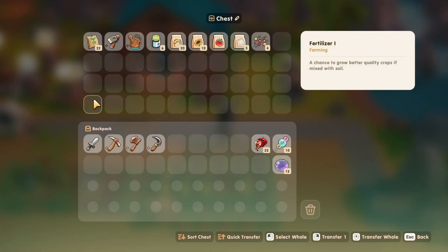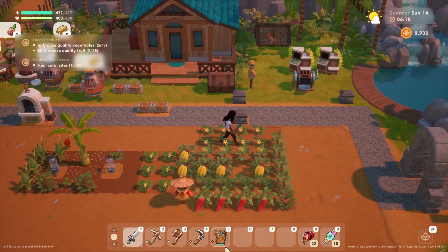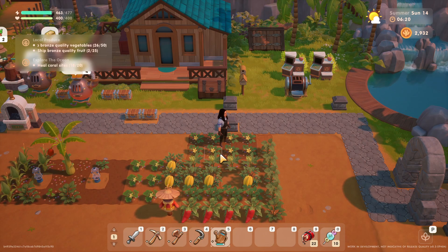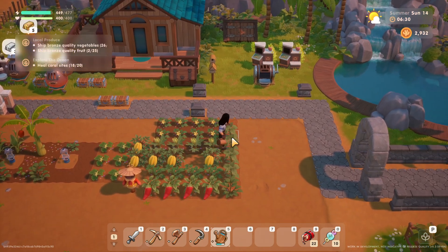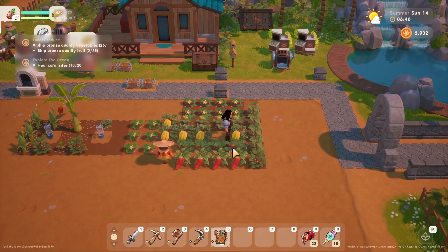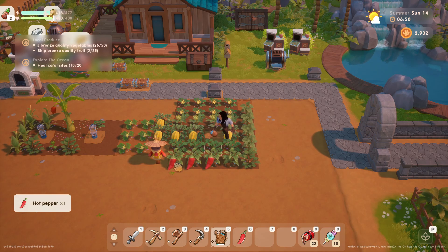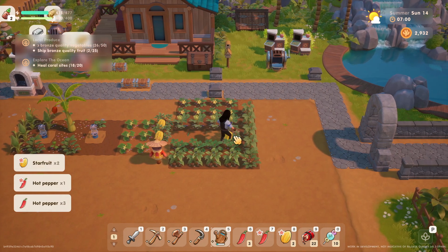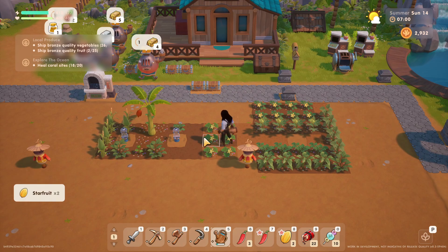The shoes I have are nice for looking at but they're not comfortable at all, so I had to get new shoes so my back and feet weren't killing me every time I was done work. Now let's get into this. First things first — we'll grab whatever's here, water whatever's here. I do want to check the water out soon.